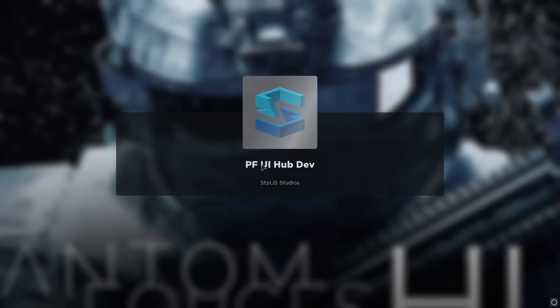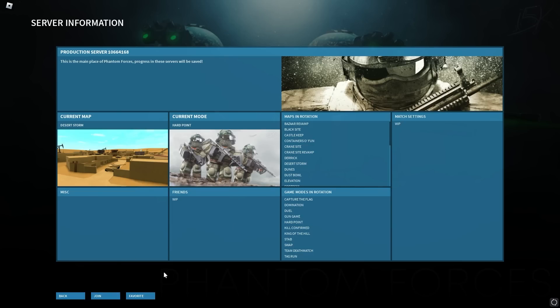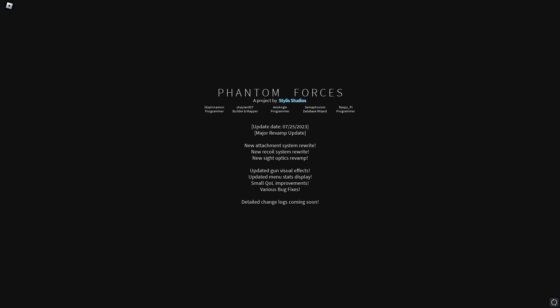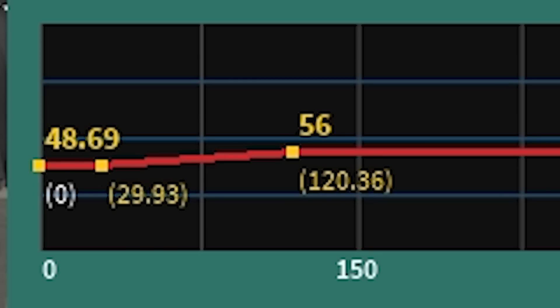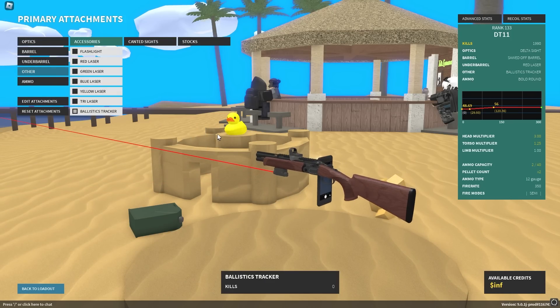I'm gonna join some desert and see if I can actually hit people at long range — I don't think that's gonna happen, but I can try. The shell will actually reach, but I gotta aim very high. You might wonder why I'm not just using the long barrel — the normal barrel — but it does less damage. It does 23.75 to 28; it doesn't even one-tap. So I'm gonna use sawed-off, because that's the way we do it. I'm gonna use a ballistic tracker too, just to be able to hit stuff at range.